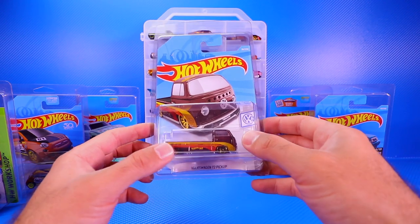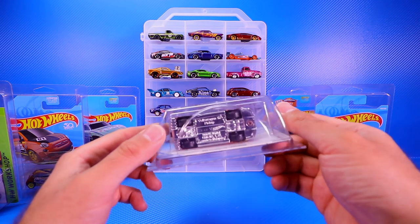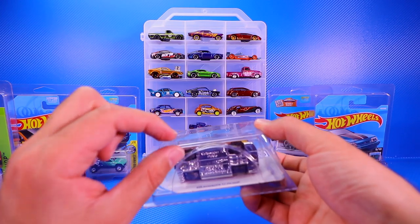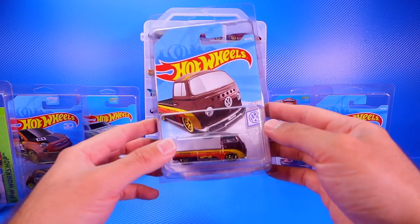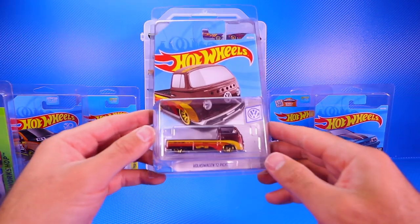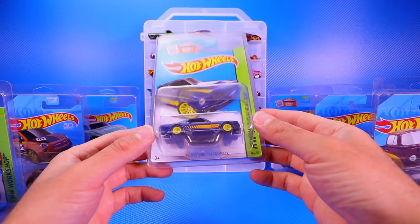Another 2019 Super I found in a case unboxing: the Volkswagen T2 Pickup Truck. I almost missed it — I didn't think it was a Super Treasure Hunt, but during a live stream viewers pointed it out. A lot of people noted the wheels can be flipped or staggered. I've chosen not to open it yet; if I get more 2019 Supers I might open them all and do a display together.